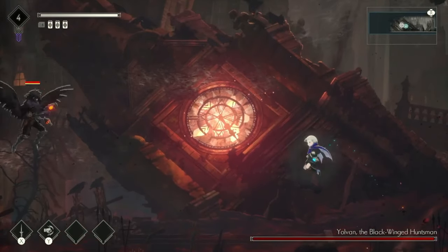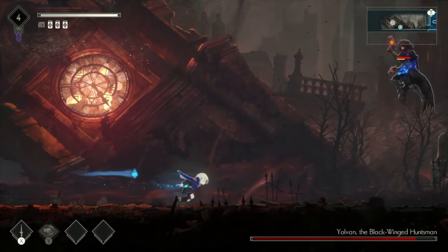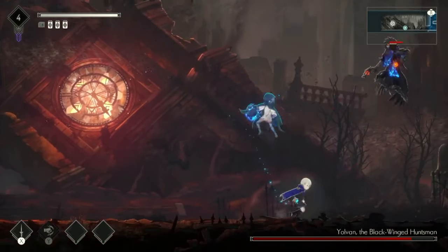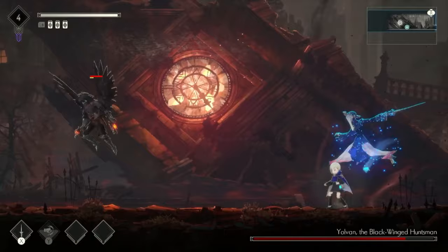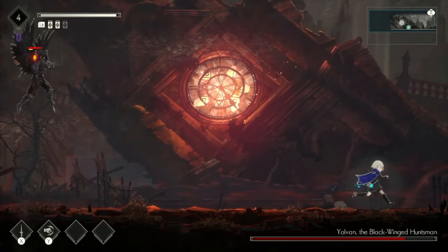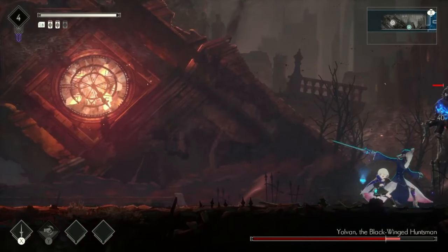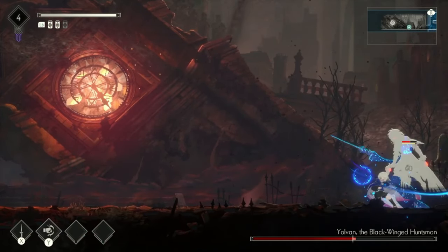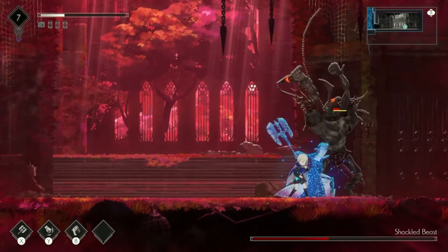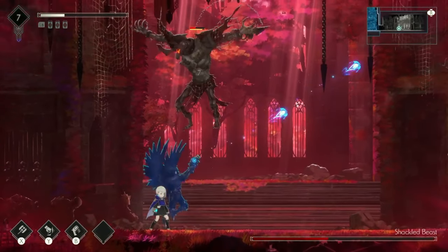The first actual boss was a winged flying enemy. It was a bit annoying chasing it down, but at least we were given the double jump ability before the fight. We weren't really equipped with good aerial attacks at this point, but it was cool that the winged enemy grants a continuous attack ability, though it's hard to hold down while maintaining mobility. The major bosses feel just as difficult if not more so than Ender Lilies, though again this is just a demo and a lot could change.